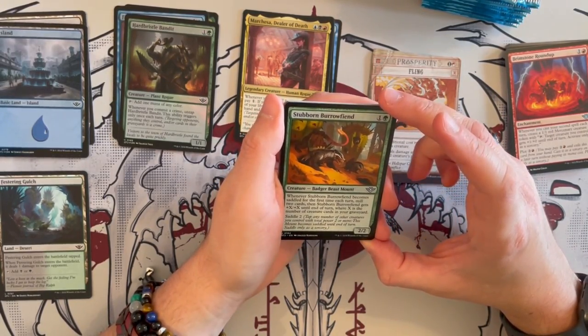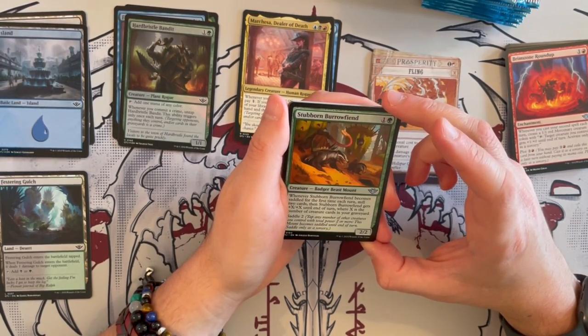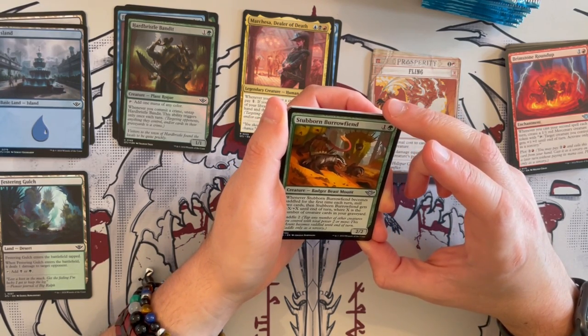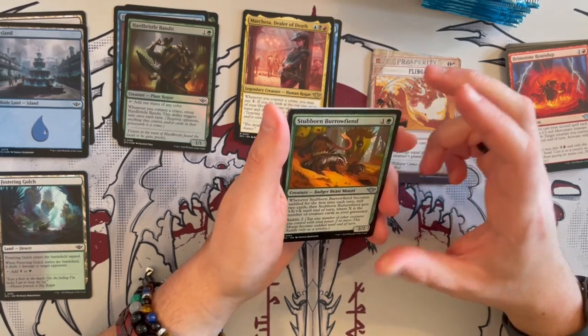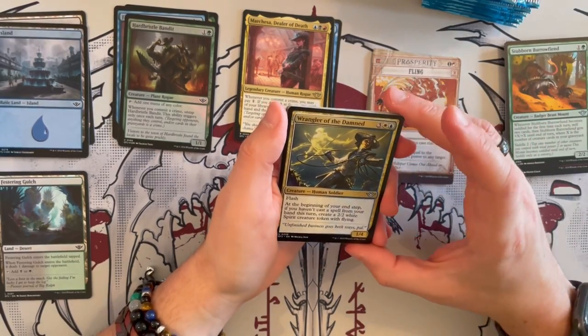Stubborn Burrow Fiend is a 2/2 Badger Beast Mount. Whenever it becomes saddled for the first time each turn, mill 2 cards. Then it gets plus X, plus X until end of turn where X is the number of creature cards in your graveyard, which can grow up to be significantly strong — but it's not one of the better saddle mounts.